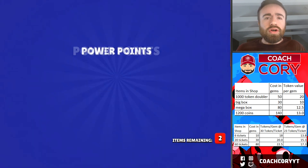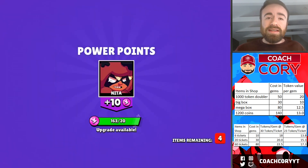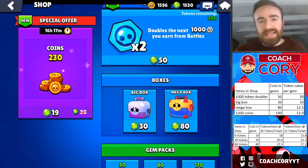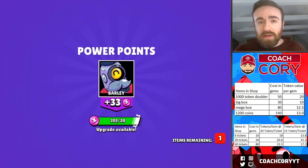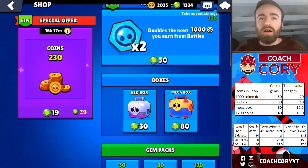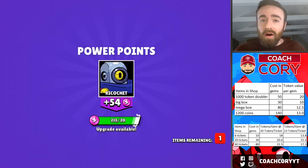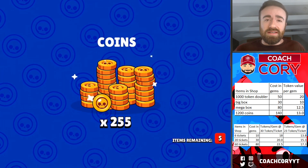If you're averaging at least 30 tokens per ticket, the 60-ticket roll will be by far the best gem value. But if you're not very good at Robo Rumble, the token doubler is the way to go — it gets you about 20 tokens per gem. Comparing that to the 60-ticket roll at 30 tokens per ticket, you'd get about 22.5 tokens per gem. For the 20-ticket roll to be worth it, you need at least 30 tokens per ticket; otherwise it's less valuable than the token doubler. Also note those ticket rolls only appear once per week during ticketed events. Mega boxes are about 12.5 tokens per gem — not efficient, but instant progress. Buying coins in the shop is about as efficient as mega boxes but without any chances at brawlers or star powers.